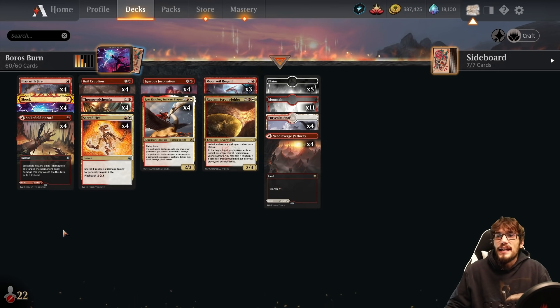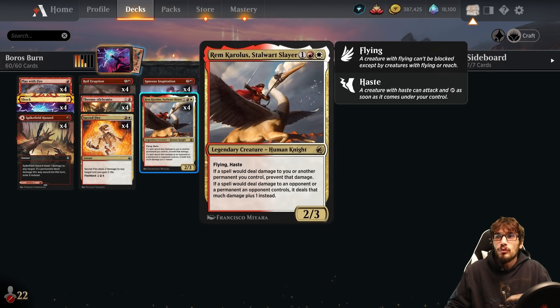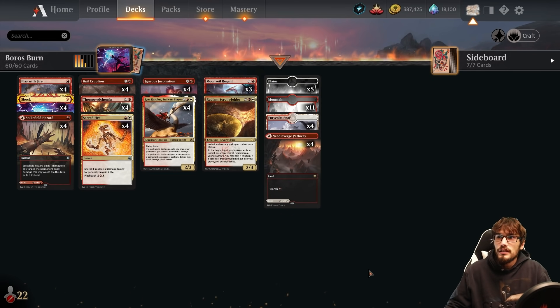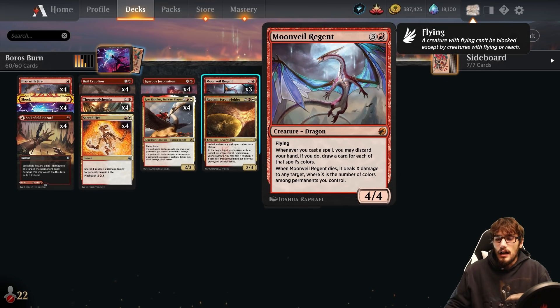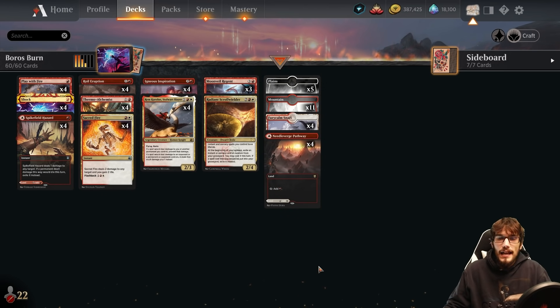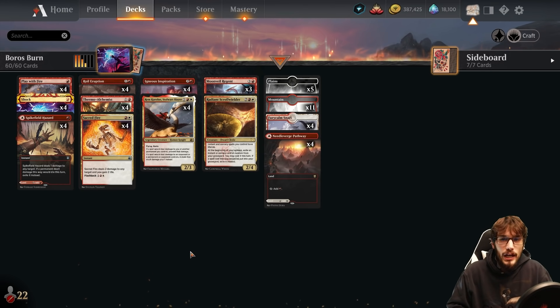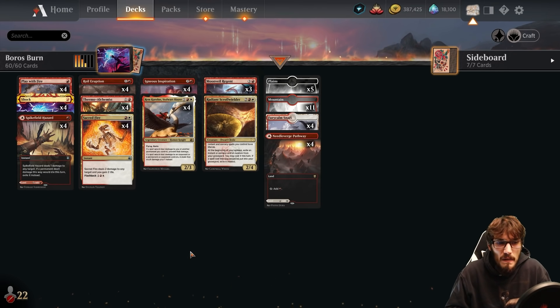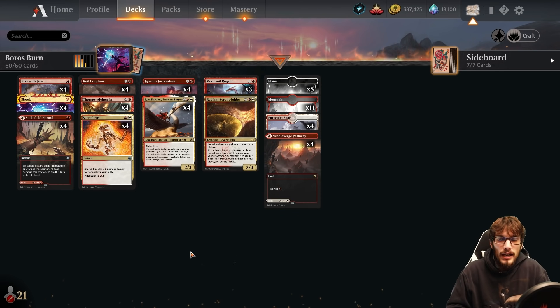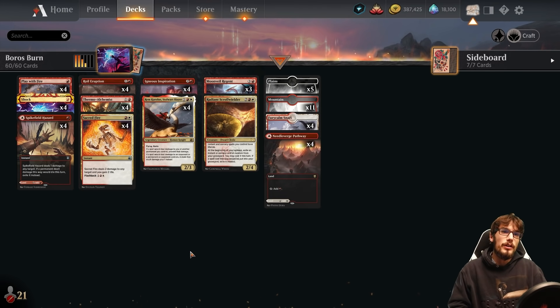So that's the entire deck list. You're using the Alchemist for the bulk of your damage, increasing your instants and sorceries through the Slayer, drawing basically unlimited cards off the top with the Regent, and casting cards from your graveyard with the Scroll Wielder. With that out of the way, we're going to demonstrate all this in gameplay footage. Don't forget to like the video, subscribe, and check out recent uploads on the Hello Good Game YouTube page.